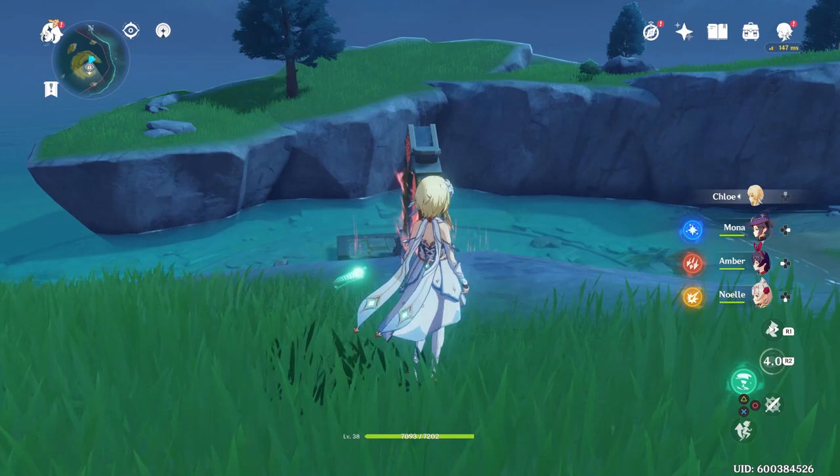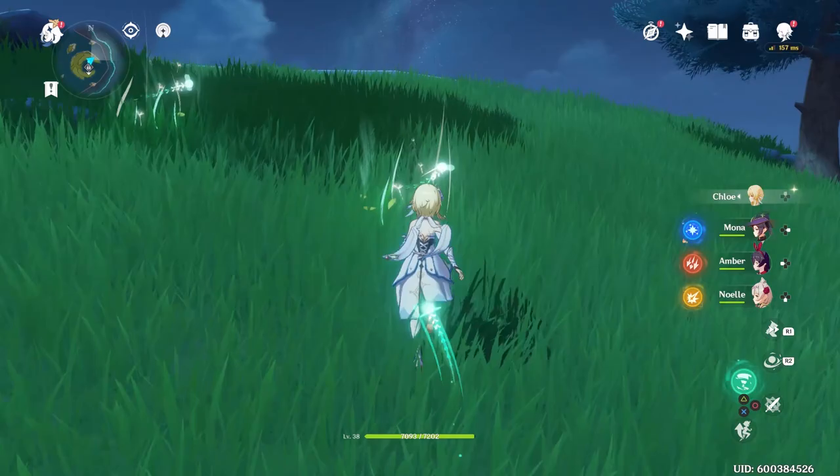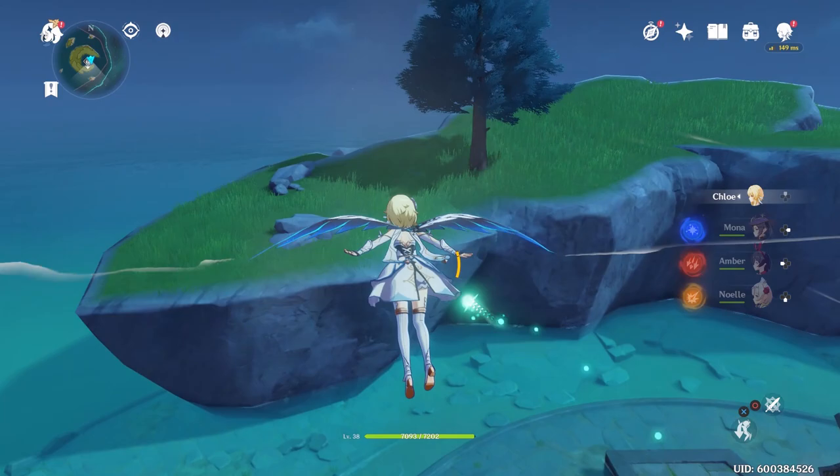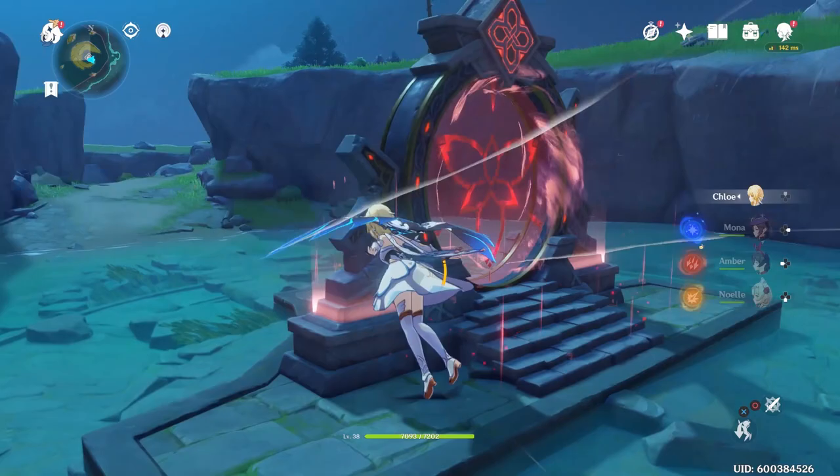Also on top of that portal right here you will have an Anemoculus - I think that's what it's called - the things that you give to your wind god. And this is how you maneuver this area. You can either do that or you can just climb. Now this portal right here is actually for Adventure Rank 20.